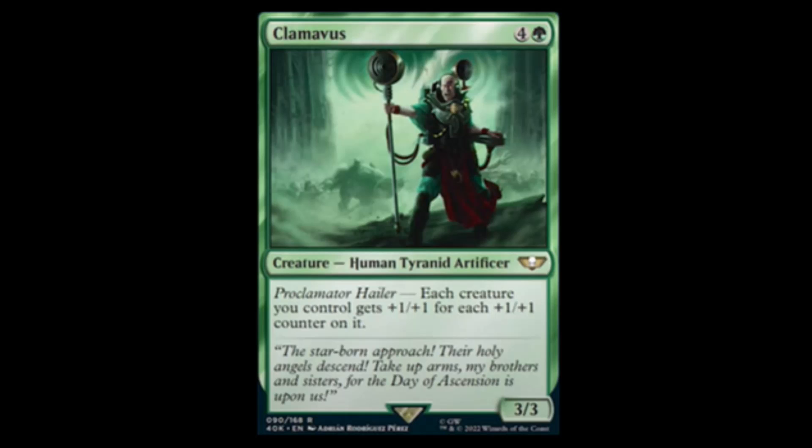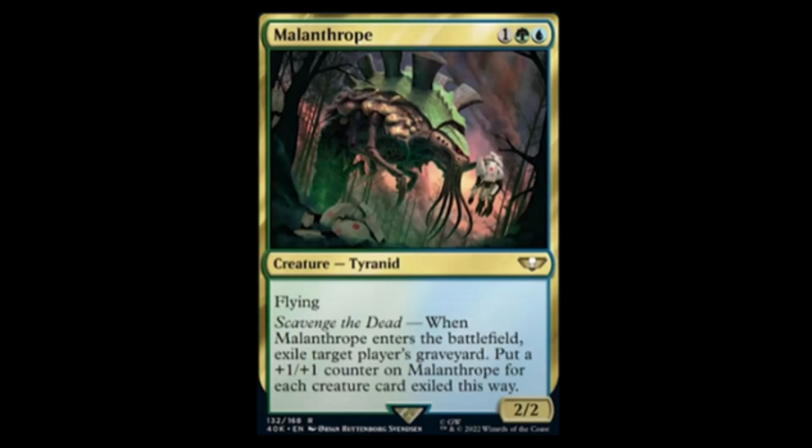Next we have Milanothrope — blue, green, and one for a two-two with flying and Scavenge the Dead. When it enters the battlefield, exile target player's graveyard and put a plus one plus one counter on it for each creature exiled this way. Really cool graveyard hate. This would be a mythic rare.